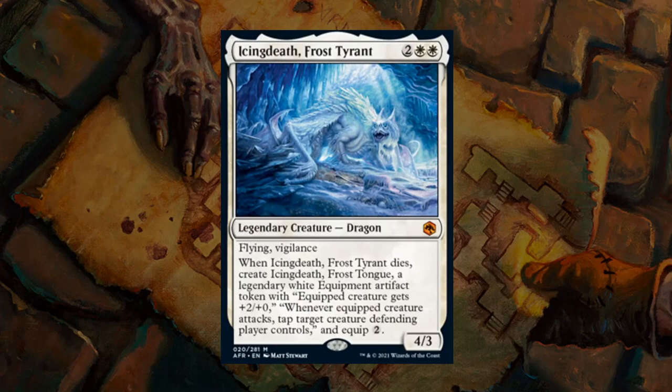Then we have Icingdeath, Frost Tyrant — a 4-mana 4/3 legendary dragon at mythic with flying and vigilance. When Icingdeath dies, you create Icingdeath, Frost Tongue — a legendary white equipment artifact token giving the equipped creature +2/+0, and whenever the equipped creature attacks, tap target creature the defending player controls, with an equip cost of 2. A 4-mana 4/3 flying vigilance is already quite strong, and even if the opponent manages to answer it, you're left with a very powerful equipment. Icingdeath is quite a beating requiring a very specific answer to deal with cleanly.